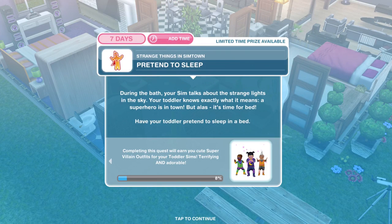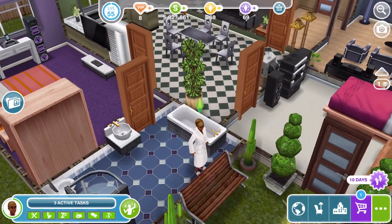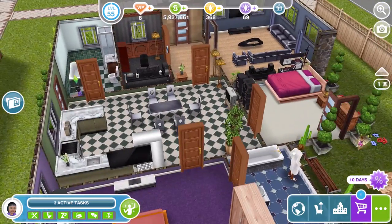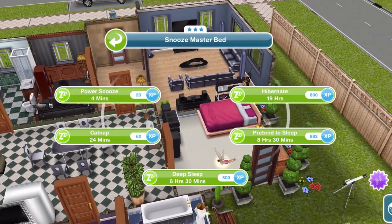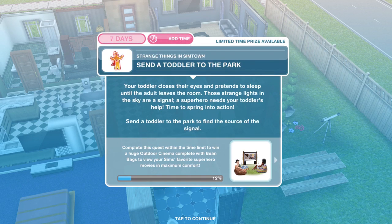We completed splish splashing in a bath. Now we need to pretend to sleep. During the bath, your sim talks about the strange lights in the sky — your toddler knows exactly what it means: a superhero is in town. But it's time for bed. Have your toddler pretend to sleep in a bed — click on a bed and pretend to sleep for 8 hours and 30 minutes. Finished our pretend sleep.